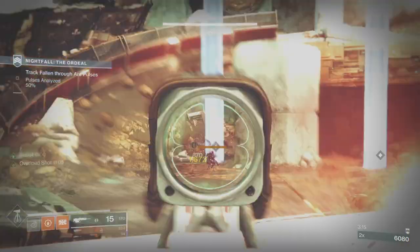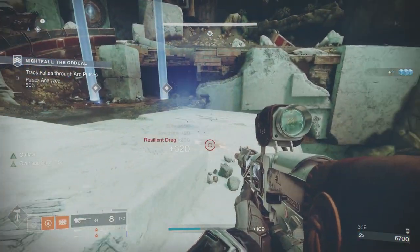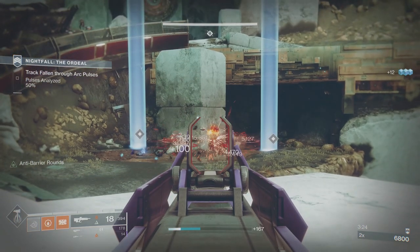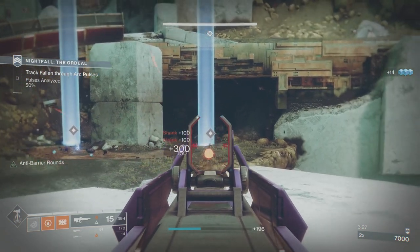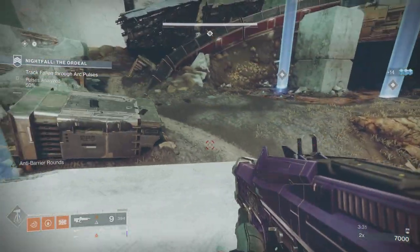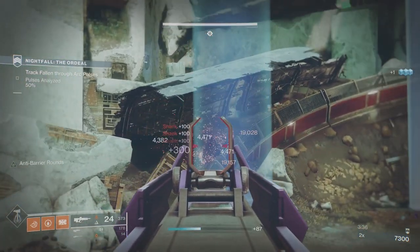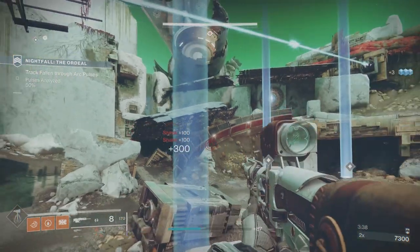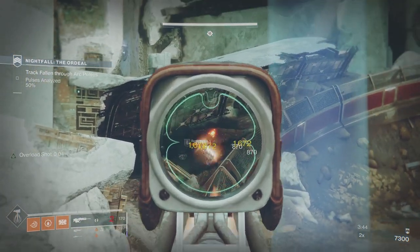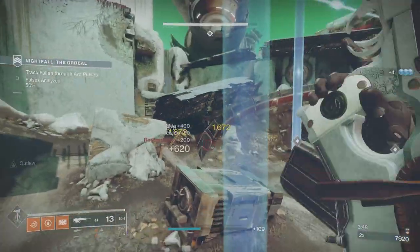The whole build was really geared around using the Whisper. I do try and use it as much as possible, but it's not as good as you would think for Overload Champions. Quite simply, if you're not constantly hitting them with something that has the Overload property, they will just start to regen their health back and there is nothing you can do about it. The couple of times I do use it on Overload Champions, I get them down to about a third health and then a couple of hits with the Whisper finishes them.